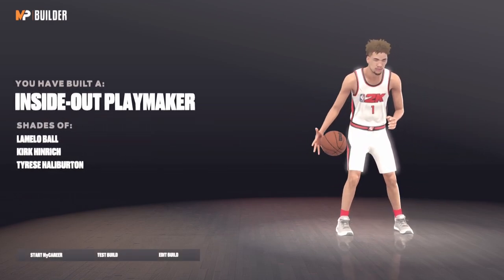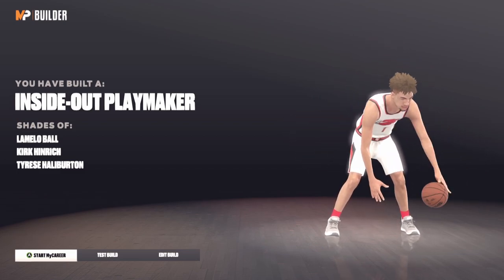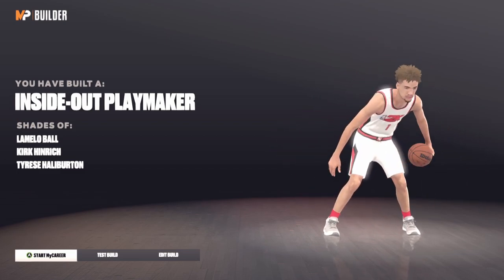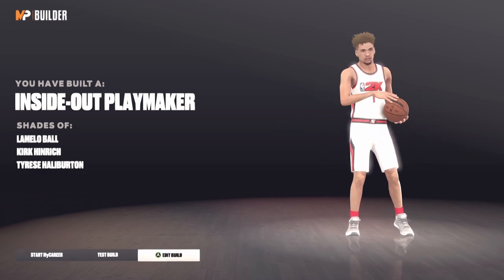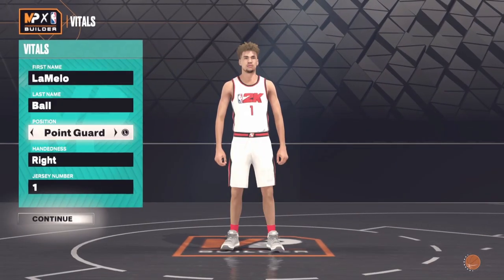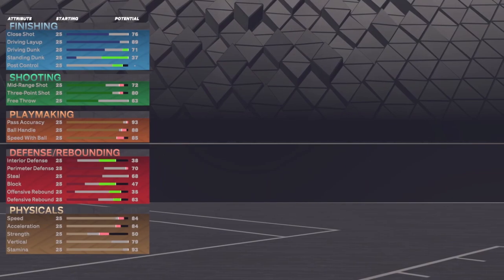Let's complete this build and we get: inside-out playmaker, shades of Lamello Ball, shades of Kirk Heinrich, and Tyrese Halliburton. So if you guys want the Lamello Ball build, this is how you do it — you'll get all the shades of the correct players.